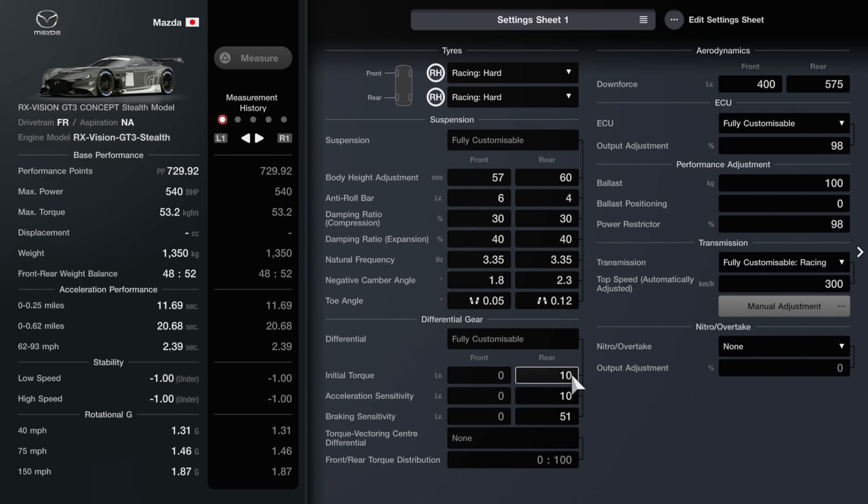For weight, it's pretty simple — just add 100 ballast. I have not moved the ballast position on this car because it's not an MR car like the Audi R8. This is an FR car so the engine is already at the front, so I decided to keep the balance as default, which puts the ballast exactly in the middle. You can alter it slightly toward the rear if you want a little more rotation, but do this in very small increments.